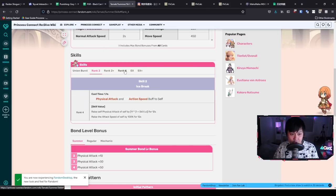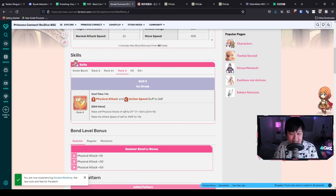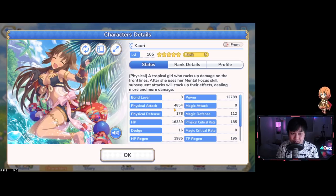Moving to Skill 2, she is a fat juicer — she gets a physical attack buff and an action speed buff to herself. The action speed is incredibly good; I'm pretty sure with the action speed buff and her attack pattern she can maintain this ice break skill essentially 100% of the time, meaning she's always going super fast, just like Sonic.